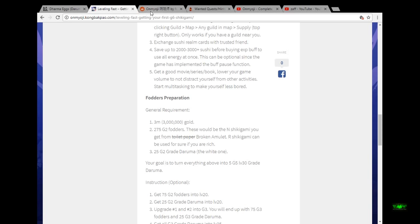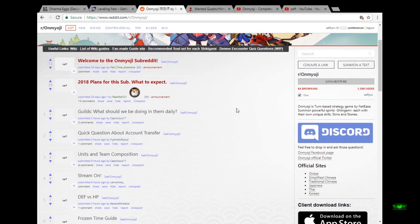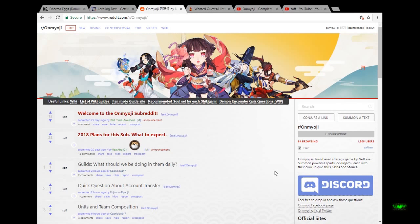The third link is obviously Reddit — reddit.com/r/onmyoji. They also have a Discord chat. You can go to the link, hit Discord, go inside, and there'll be plenty of helpful people in there. If you want to post questions, please do so in the help desk, not in the general chat — that's not for posting questions.